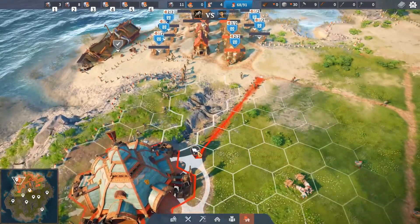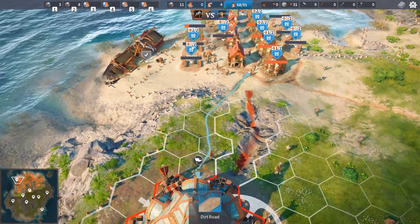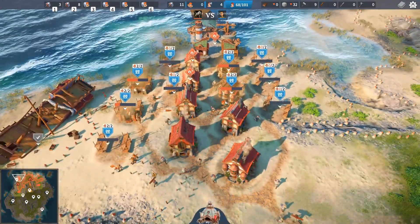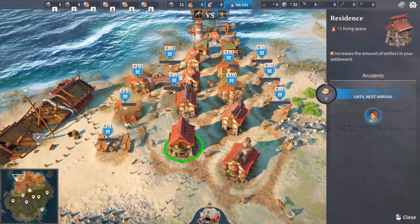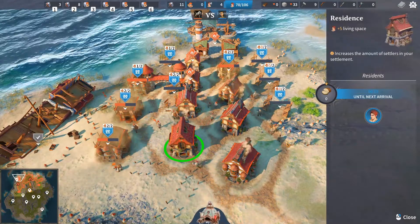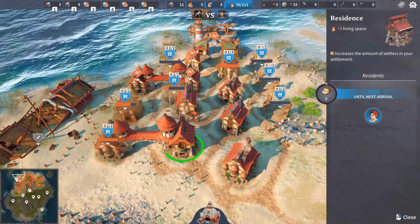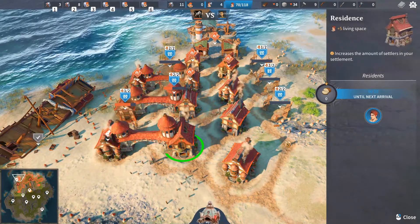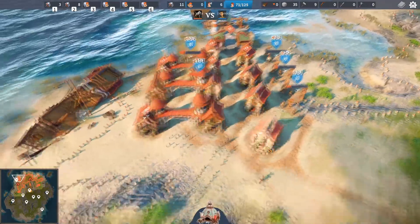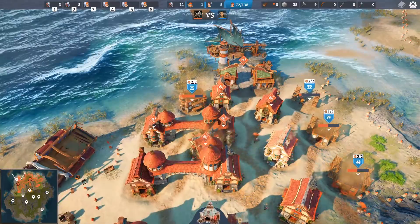There are also coming mechanics for how the people and buildings will look. Every faction has their own style of buildings, houses, docking stations, towers, armies, and people. What you see right now with those connected houses — the graphics and the way they made the game — it looks fantastic. They've done a great job in that area.